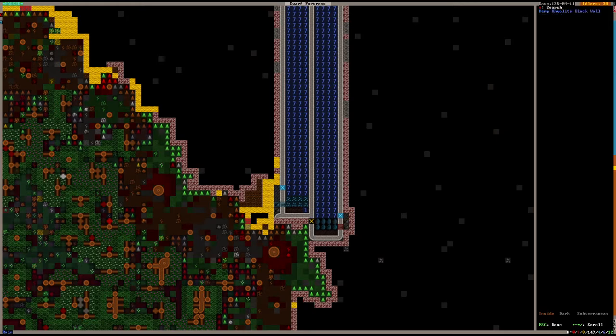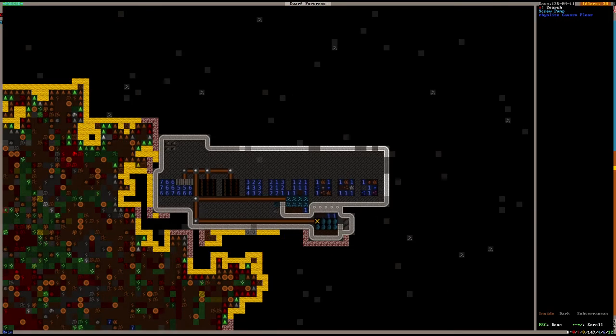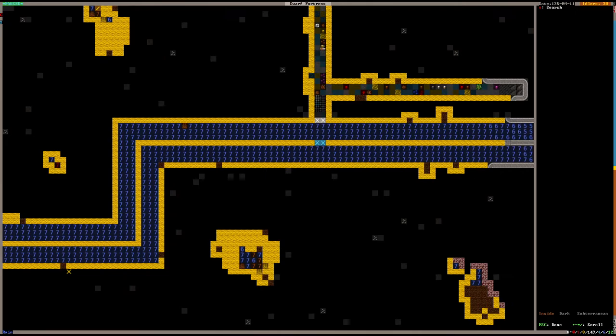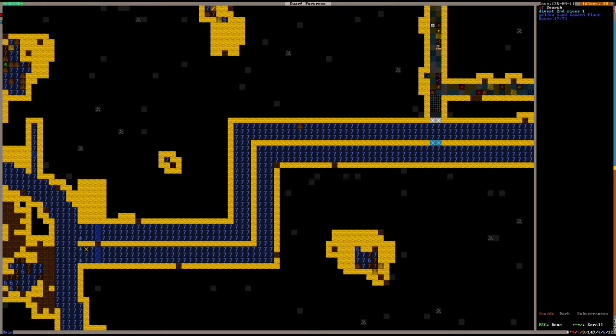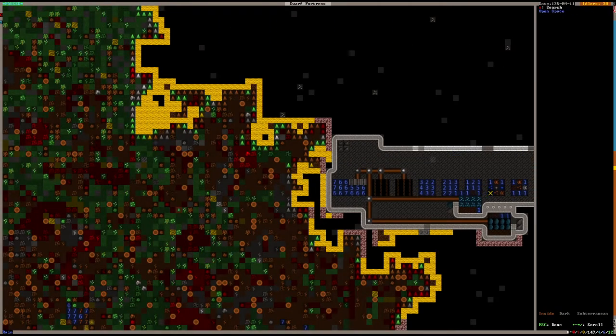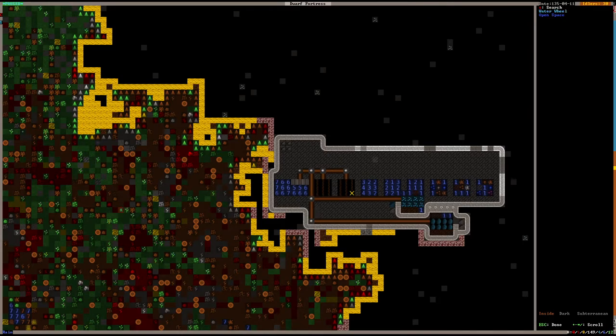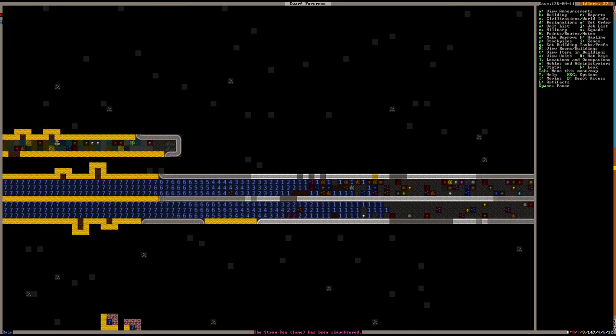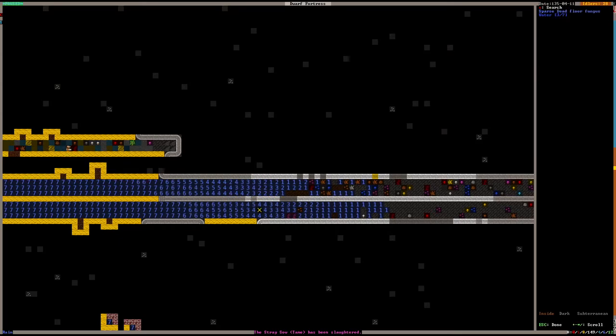These water pipes have water pumps — four pumps on this level and four more below them. Those pumps get water from the river where I tapped it earlier. Here are the floodgates — they're up right now — and then the grates, and then the water comes in to the pumps. The water from the river powers these water wheels, which then power the pumps. You can see where the pumps are working because the water level dips.